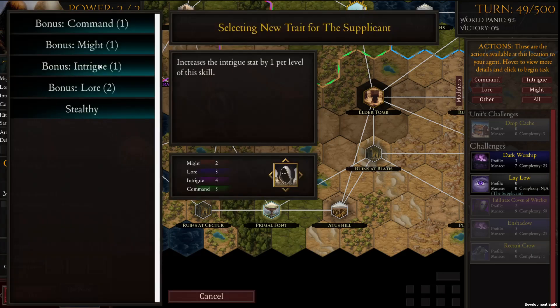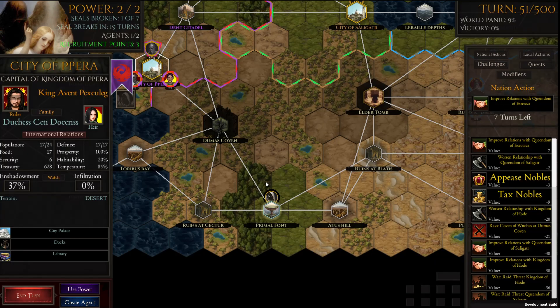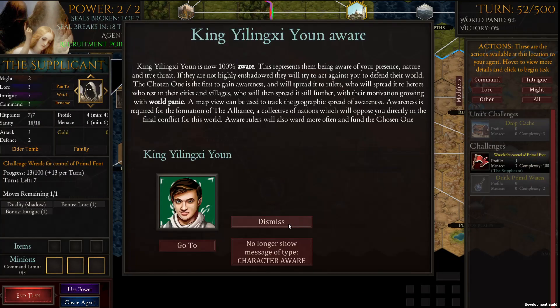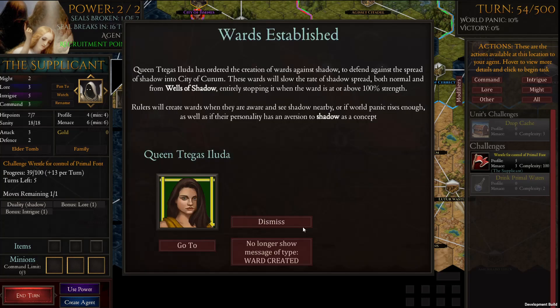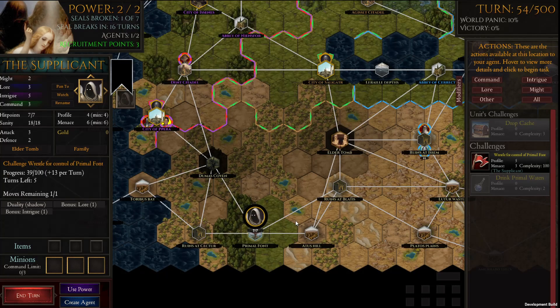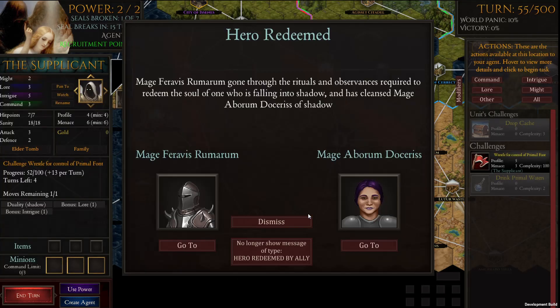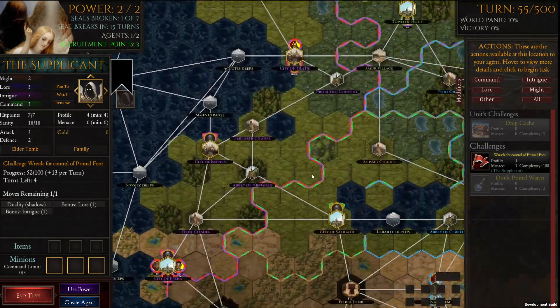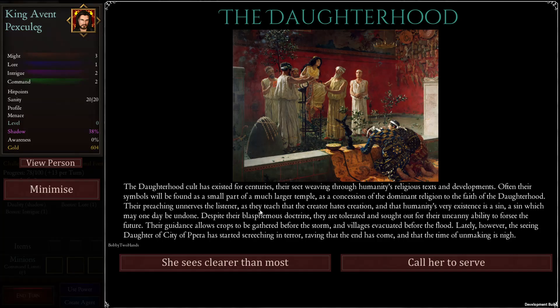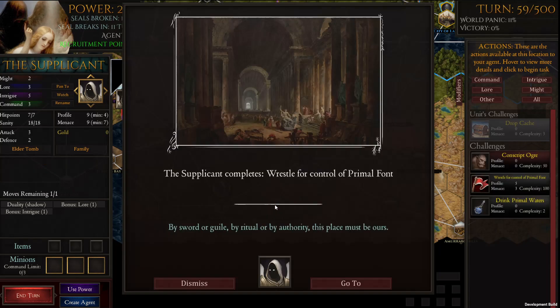We're just going to get another level of Intrigue, lay low, and do this again. We're probably not going to use the First Daughter, because she's not super necessary for this, though obviously the First Daughter is really good. Even if you have only one agent, you may as well have that agent summoning the First Daughter, because you can just wipe a giant chunk of the map and that's a ton of points. But it's not really thematic for the thing we're doing.